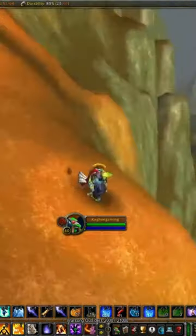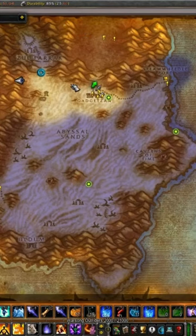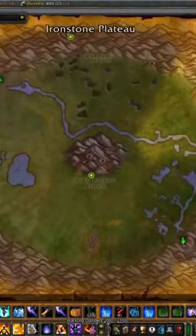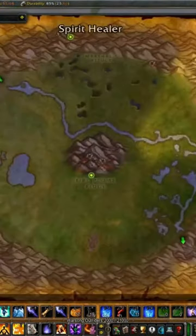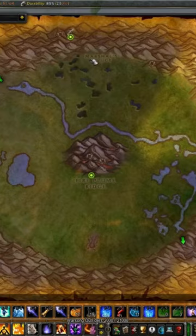Regardless of your class or your spec, the fastest way to Un'Goro is to go to Gadgetzan, run straight west, and come to this little cliff right here. Then you are just going to jump right in. You'll take the Spirit Healer here, and then you'll run up to Marshall's Refuge.